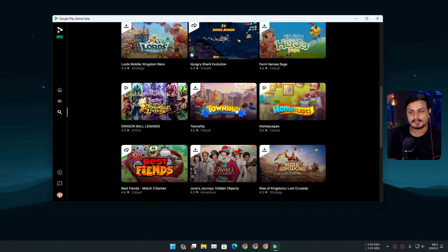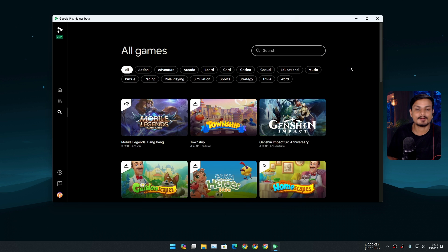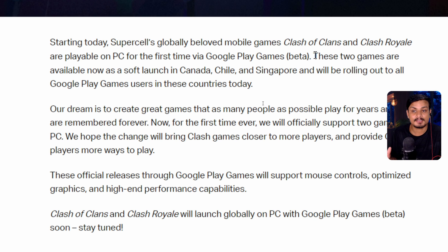For now this is my favorite game to play in Google Play Games, but it's not playable yet without proper controls. The good thing is that more and more games are being added. Even big games like Clash of Clans, Clash Royale, and the battle royale game — I think Free Fire — are also available now.